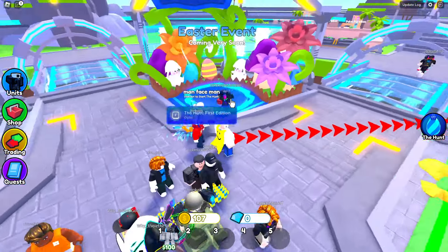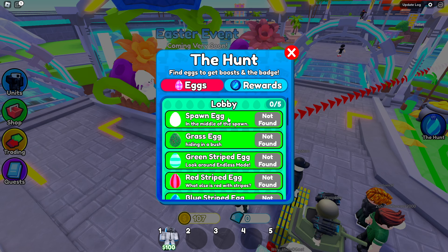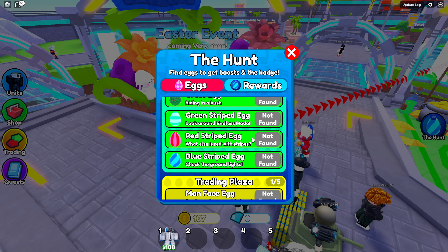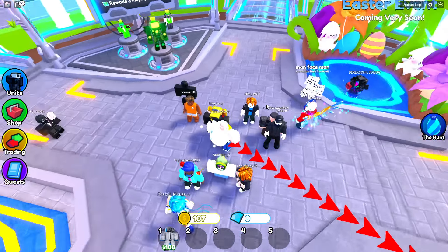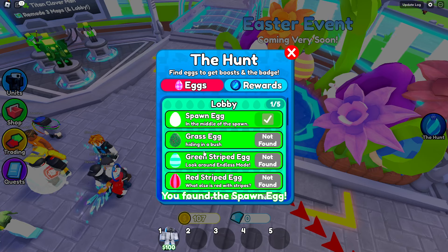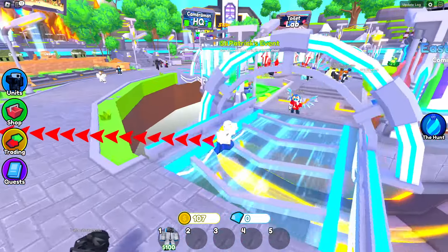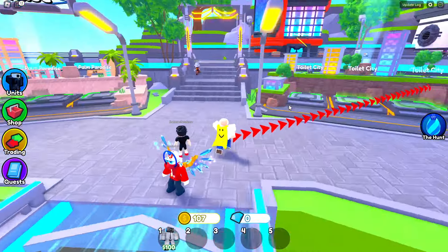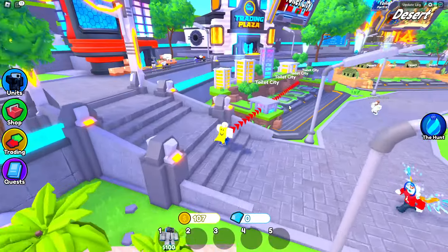We're inside Toilet Tower Defense on Roblox and this is how you complete the hunt. You want to open this up and find all of these eggs — it tells you where each egg is. This one I found already. The next one is hiding in a bush, so let's start walking around and try to find the one inside of a bush.